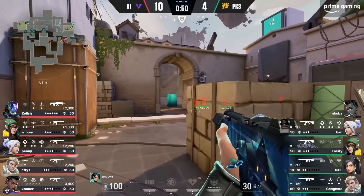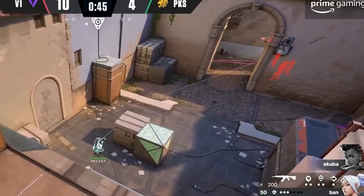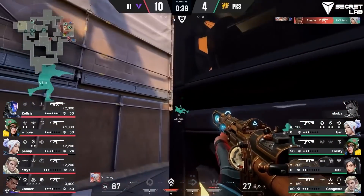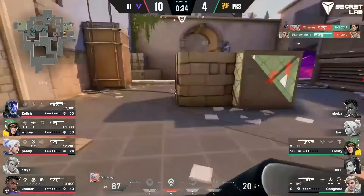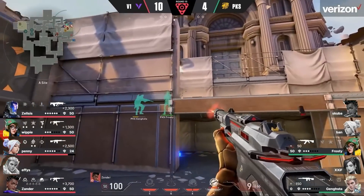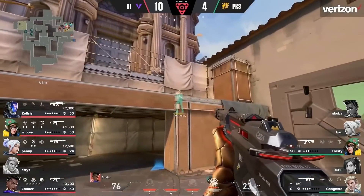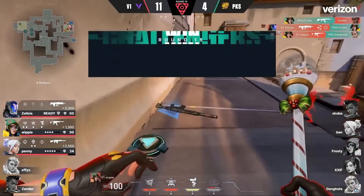So even though it didn't work this time, you can see the thought process behind it. And V1's A execute was also super solid. They drone out to clear anyone posted on A main, Zelsus throws his knife which scans and suppresses all of site and heaven, Penny dashes forward and Zelsus flashes high to blind the players on site. It's a 4v2 now — look at V1's post-plant positioning. All three members of V1 on site are playing close and right under heaven, taking the heaven fight together, no one's bending each other, and they're making a lot of noise to draw attention away from Whippy who's on the flank. V1 annihilated Knights, and they were on their bonus round.